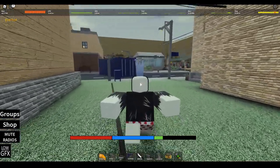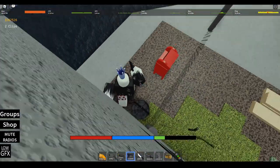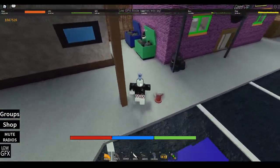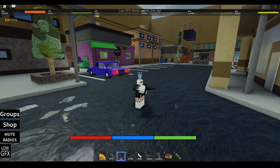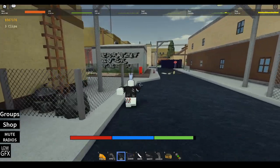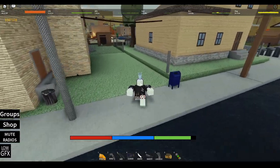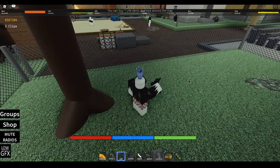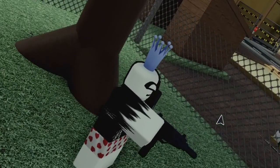Next up is the Uzi. The Uzi doesn't have too much of a special feature but it's kind of interesting. As I said earlier, you can shoot the Uzi right away — the moment you equip it you can start shooting, so it does not have an equip delay. Also, fun fact: the Uzi's ammo count per clip is 14 shots.